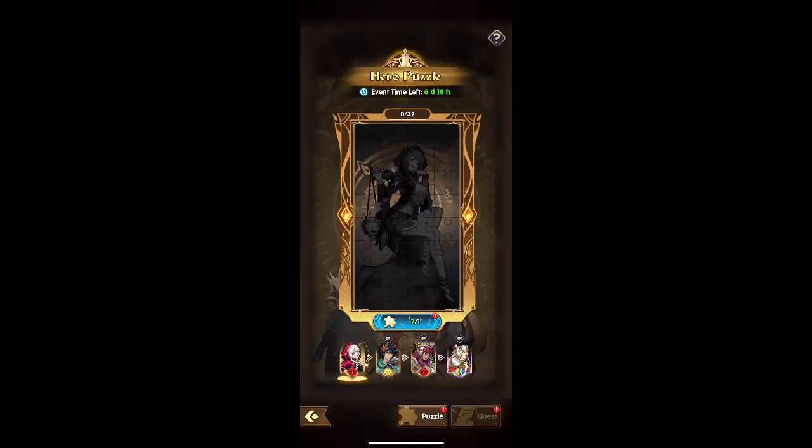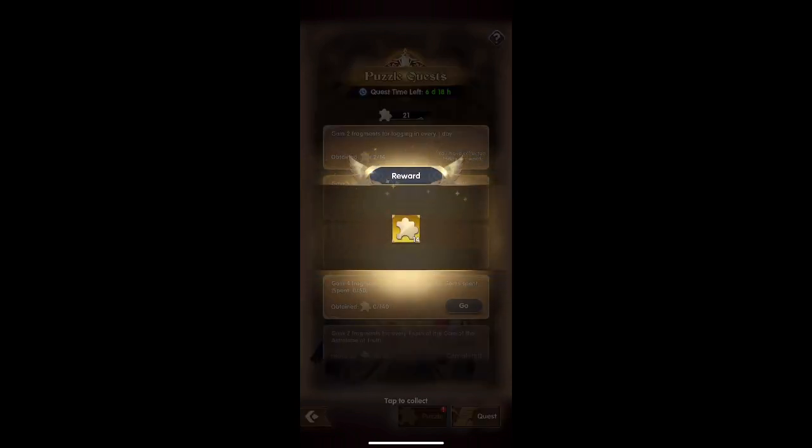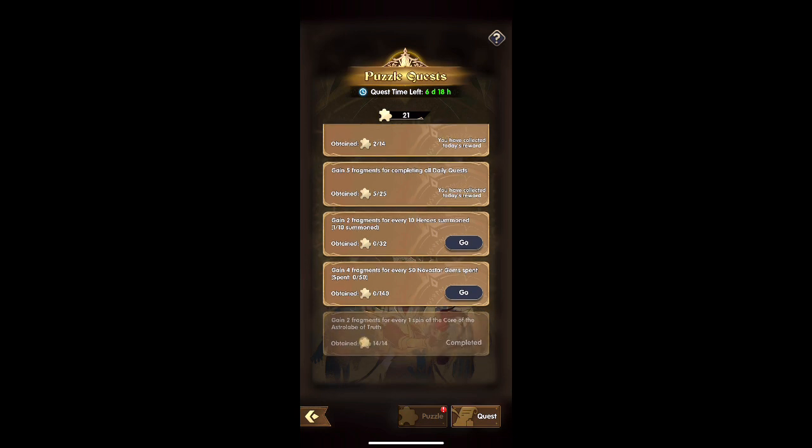Make sure to always have 14 so that when this event rolls around you're ready. Remember there's an event calendar you can click to find out when the event's coming up. If you don't have 14, stop rolling and wait until you get there. If you're way past 14, use some for fun as long as you don't drop below it.